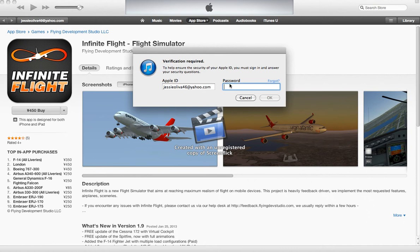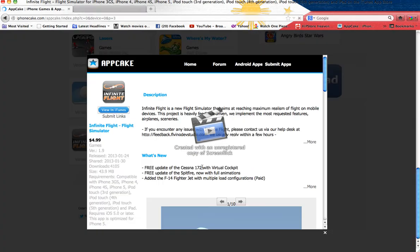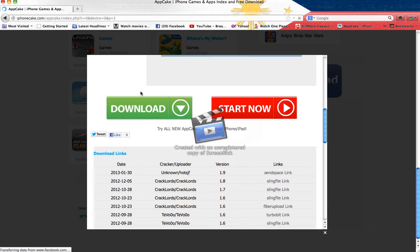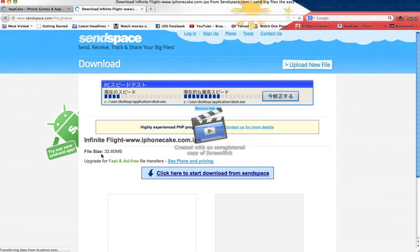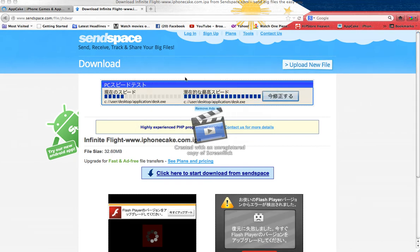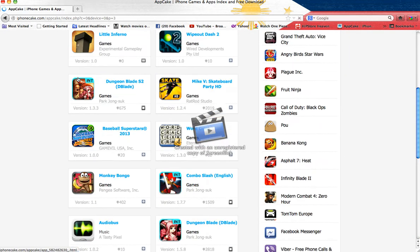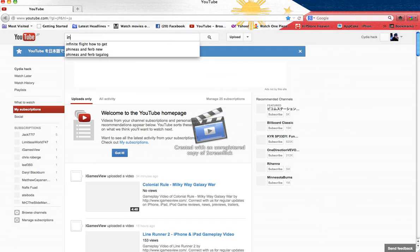So guys, this is not to show you the password, okay. To get it you need to scroll down and select download. You can save space and download it — click start and you can save the file. I already have it. Let's watch the 1.9 version.